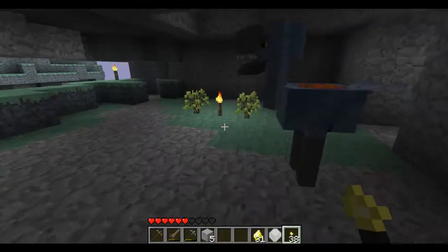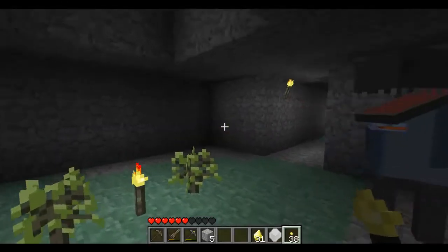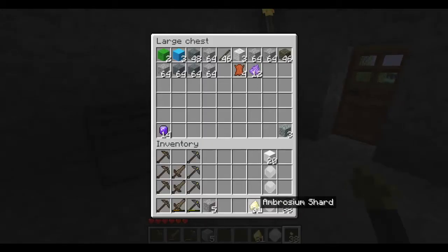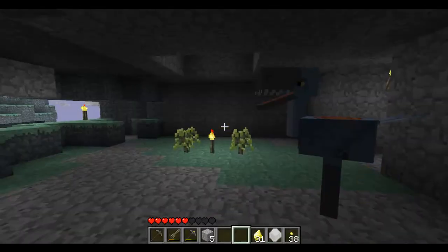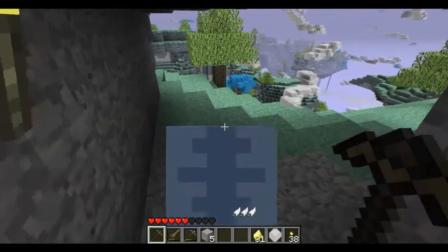I'm probably gonna go look for more Zanite. Actually, I have enough Zanite. There's that dungeon on the bottom, but I do need to make an Enchanter first of all. And then I'm gonna need to make those Enchanted Holy... Somethings. For that I'm gonna need a lot more Ambrosium. So let's get some Ambrosium right now. I've got enough pickaxes. Let's go, Moa. God, these things are so cool.